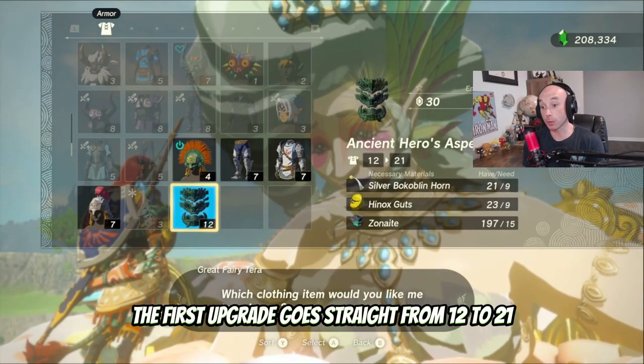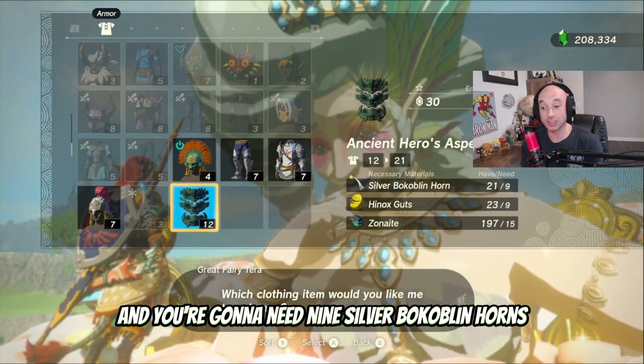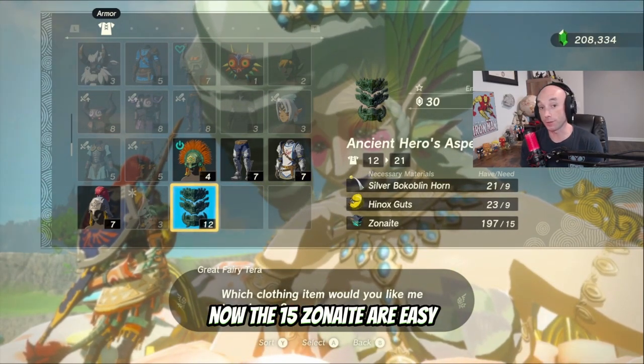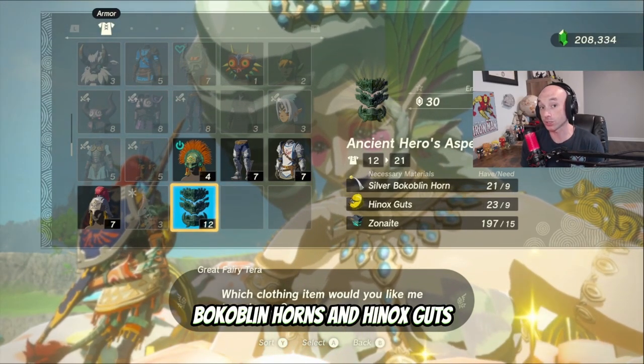The first upgrade goes straight from 12 to 21, which is huge. You're going to need 9 Silver Bow Coblin Horns, 9 Hynex Guts, and 15 Zononite. The 15 Zononite are easy, but I'm going to show you a guaranteed way to get Silver Bow Coblin Horns and Hynex Guts.